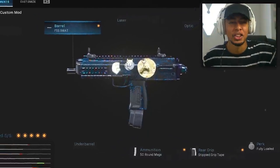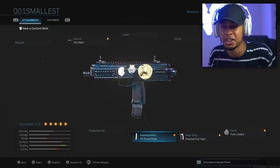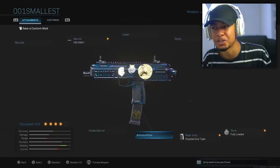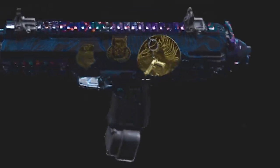Even though the MP7 as it is is the smallest primary weapon in the game, I've now put the smallest barrel on it, no stock at all, and the 50-round mags actually make it smaller — if I take that off, the mag is actually a little bit bigger. So putting the 50-round mags on makes it even smaller. Just look at how small this gun is now. It was only right to put the even smaller gun on the side of it as well.